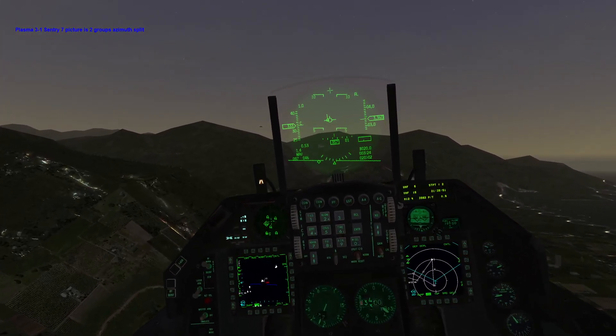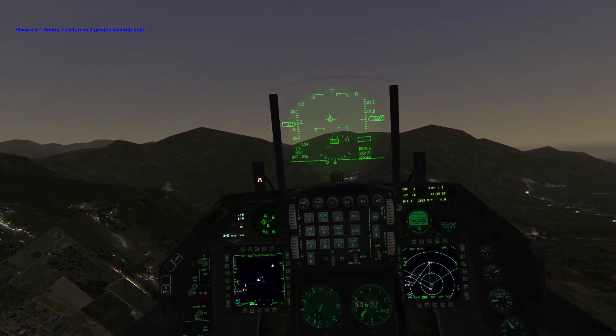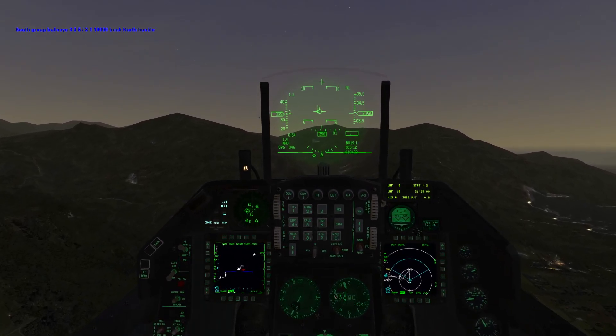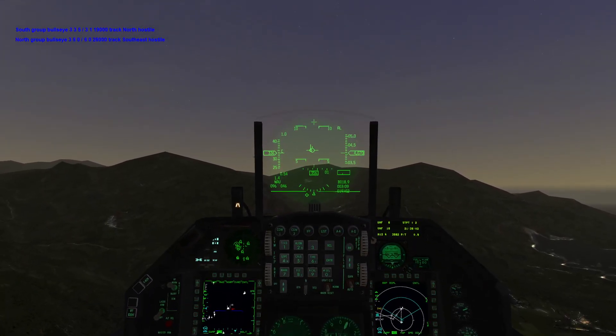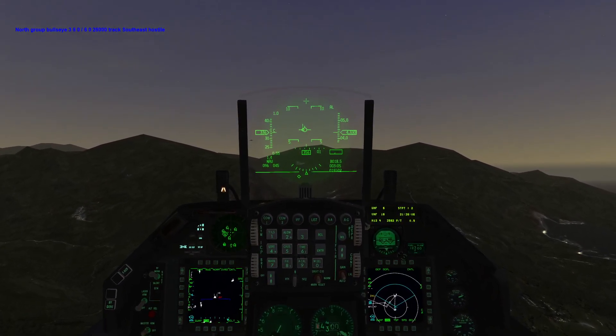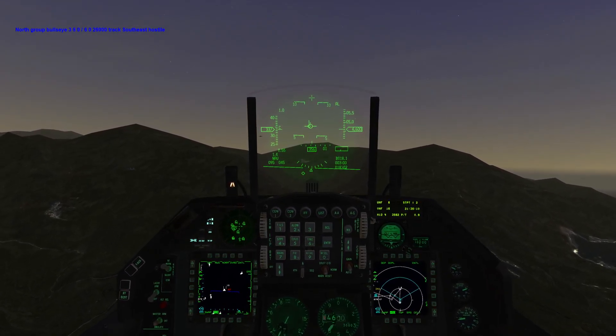Plasma 3-1, Sentry 7, picture: 2 groups, azimuth split. South group Bullseye 3-3-5, 3-1, 19,000, track north, hostile. North group Bullseye 3-6-0, 6-0, 26,000, track southeast, hostile.